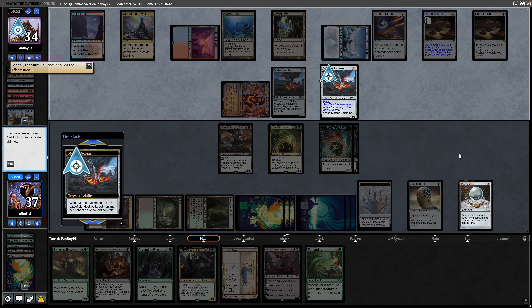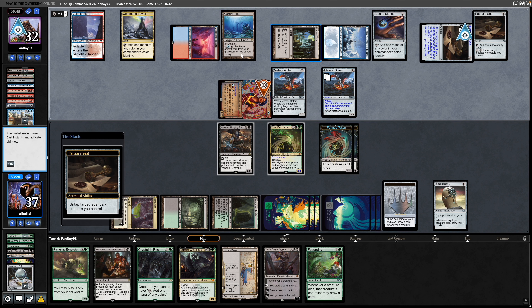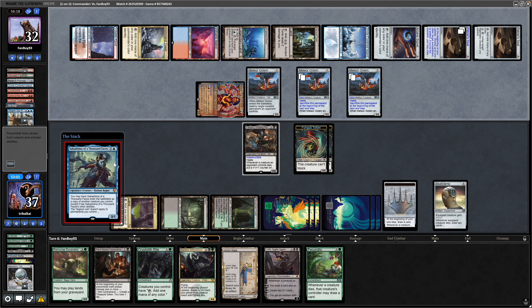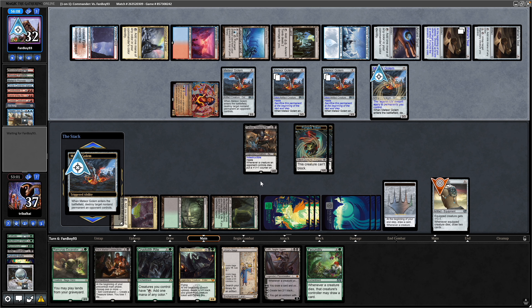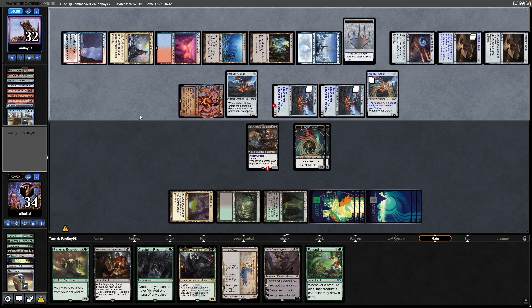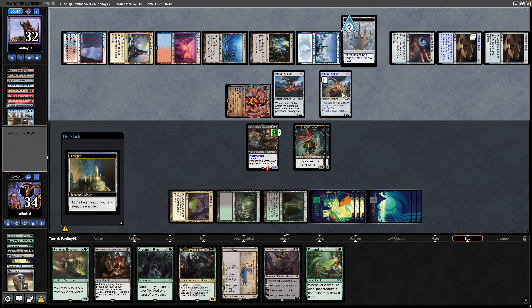Saheeli makes a copy of Meteor Golem, blowing up the Mesmeric Orb. We've got to distract them with at least one trigger, but they've got a couple more activations. Untapping the Saheeli — another Meteor Golem, this time going after the Commander as you'd expect. Sacrifice that. Now Sakashima of a Thousand Faces — and again it is the Meteor Golem, going after the Skullclamp. Swinging in — might as well just block one. These are going to get sacrificed anyway. They take the Monarchy away from us. Notably with Saheeli they are sacrificed, so we get a plus counter on Aheni. They're not exiled — you'll get death triggers as well.